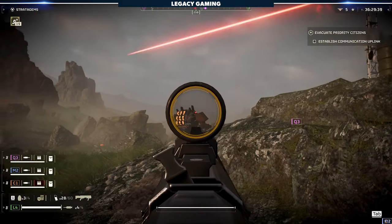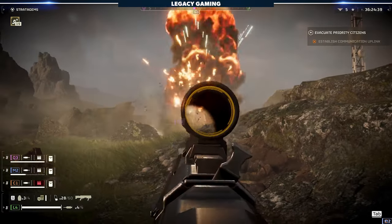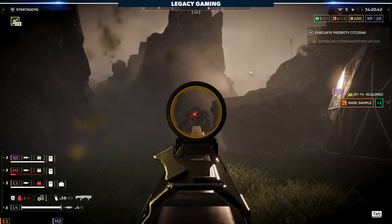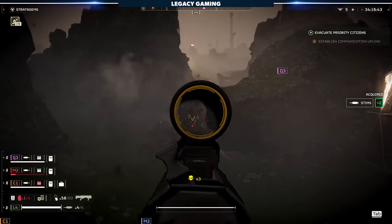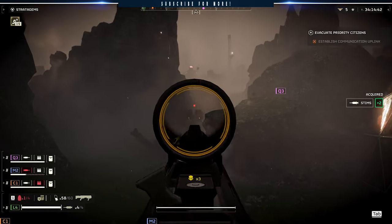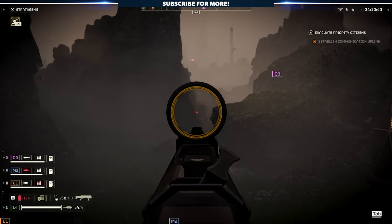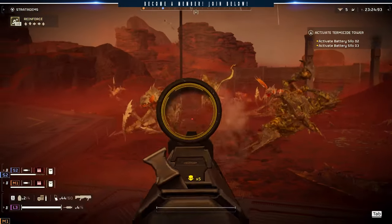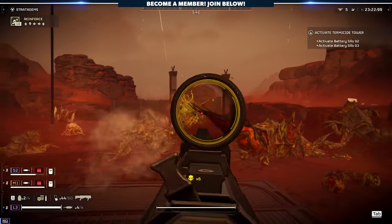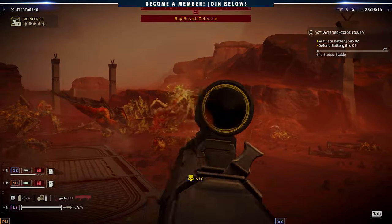So there you have it — our analysis of the SG-8S Slugger. It's a great weapon, and currently one of our favorites in the game. Is it perfect? No, but no primary weapon ever will be. Gone are the days of the overpowered Breaker meta, and now it's about finding the nuance in each weapon, understanding how to exploit what's great about it, and making up the difference where it's weak. All in all, the Slugger is a great option for players that want a different style of shotgun, and hopefully you'll learn to embrace it just like we have.